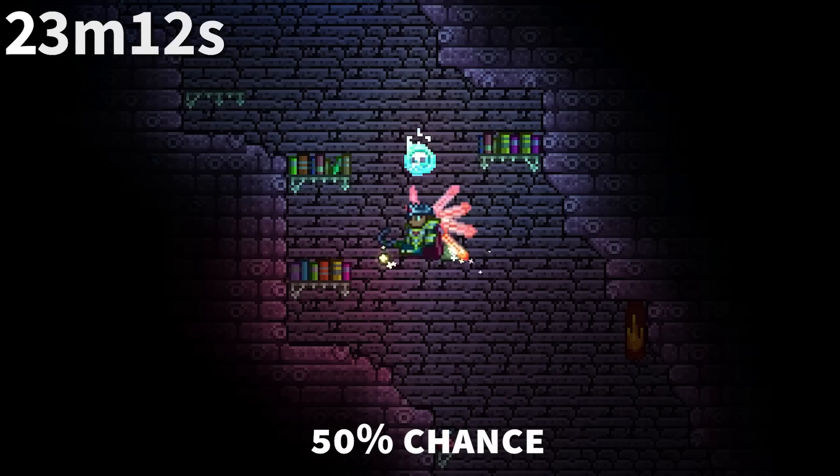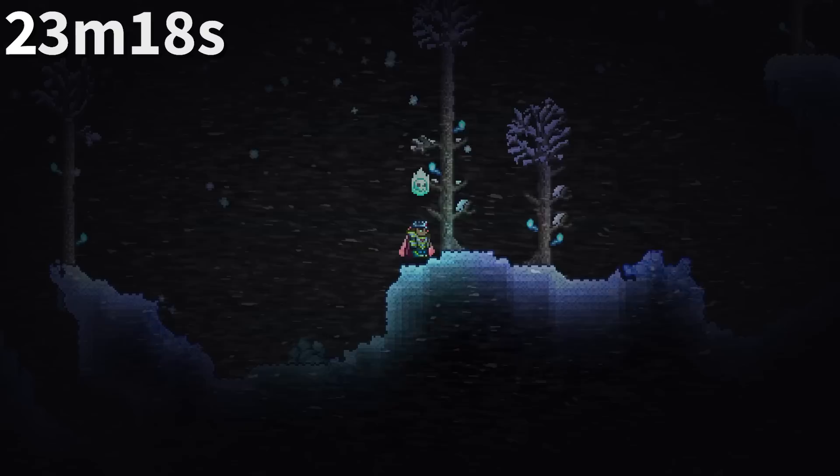The chance for a water candle is as follows: every bookcase platform in the dungeon has a 50% chance to have a book generate on it, and that book has a 2% chance of being a water candle. This means 1 in 100 platforms will generate a water candle in the dungeon.